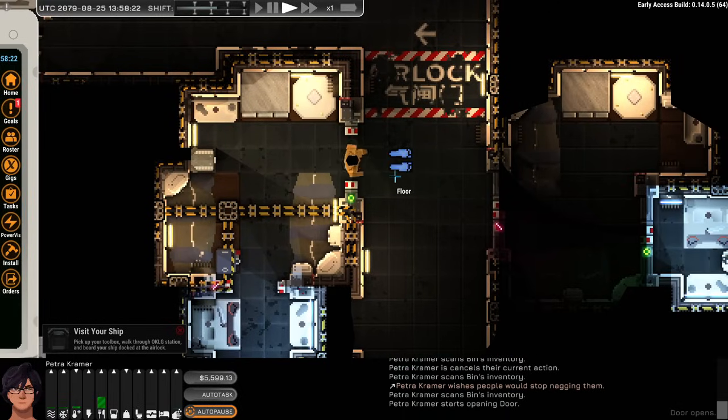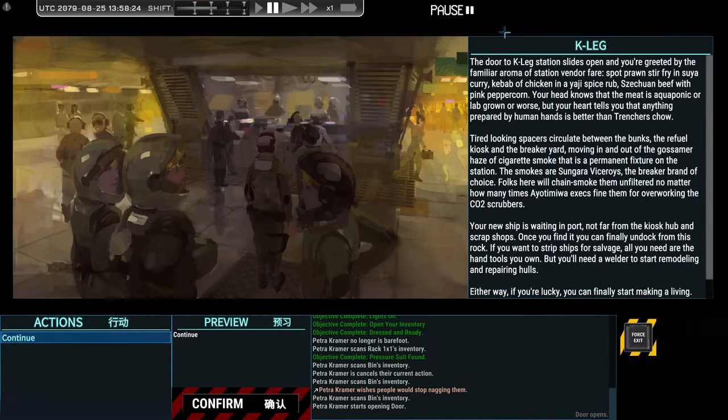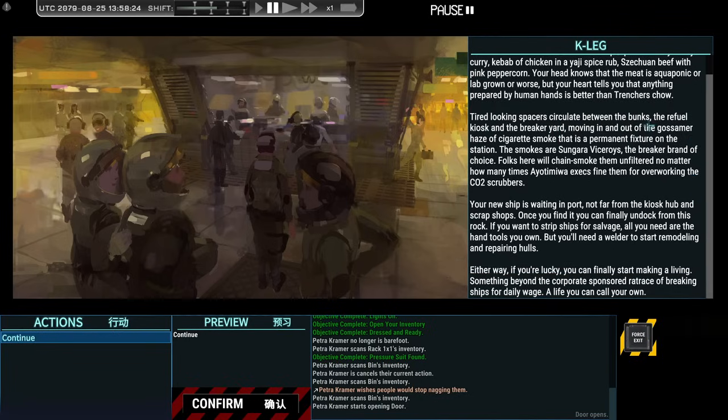We get a dialogue box as the door to K-Leg station slides open, greeted by the familiar aroma of the station vendor fare — spot prawn stir fry, suya curry kebab, Sichuan beef with pink peppercorn. Your head knows the meat is aquaponic or lab grown, but your heart says anything made by human hands beats trencher's chow. Tired spacers circulate between bunks, refuel kiosks, and the breaker yard, through a haze of cigarette smoke. Your new ship waits nearby — once you find it, you can finally undock and start making a living beyond the corporate sponsored rat race.